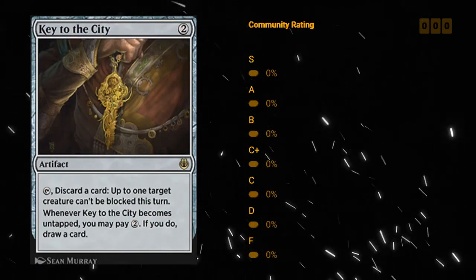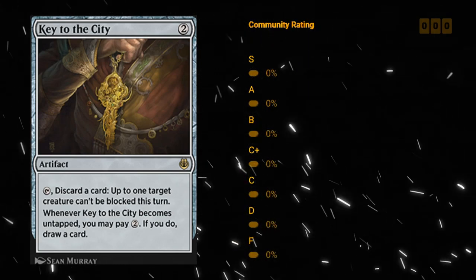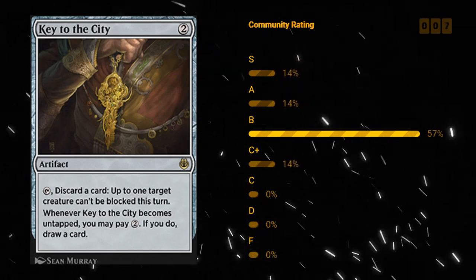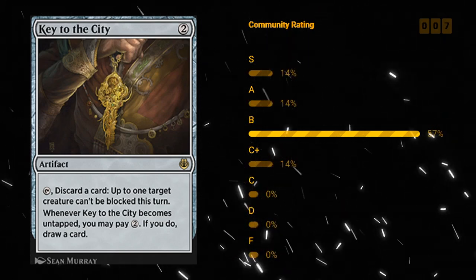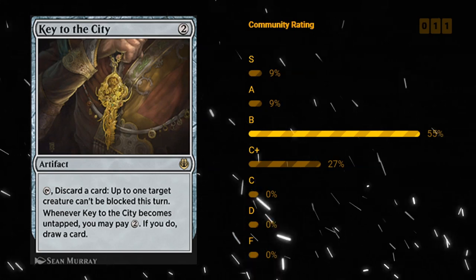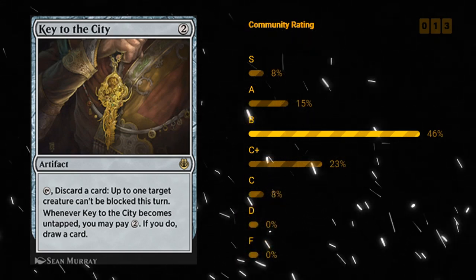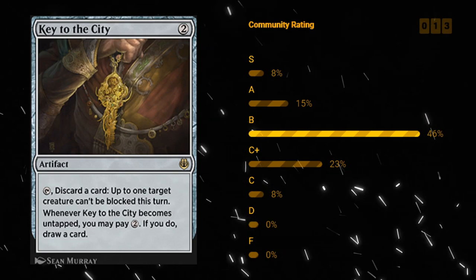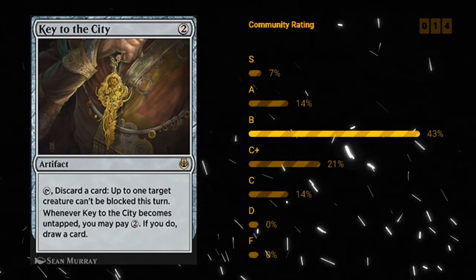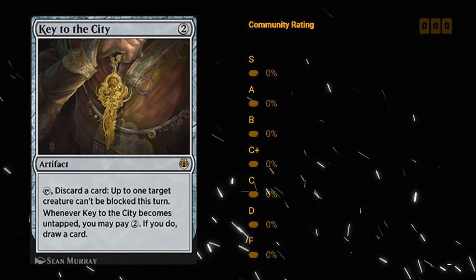Key to the City — two mana rare artifact. We can tap it and discard a card, and then up to one target creature cannot be blocked this turn. When the Key becomes untapped you can pay two mana to draw a card. A slow way to loot away cards and get in some sneaky damage. Being a cheap artifact is also useful for Improvise, and gives you a way to loot in the late game. Key to the City is a fine card — probably between a C plus and a B. I'll start with a more conservative C plus. It is pricey to pay two mana each turn, but it can be a great way to break a board stall.